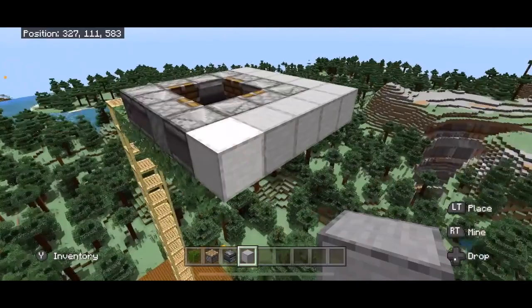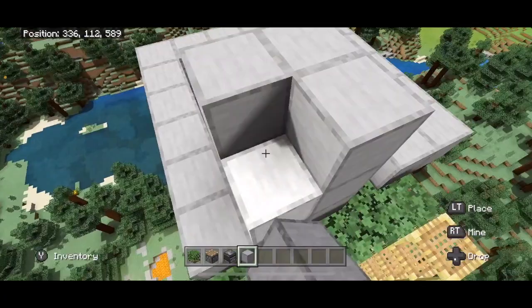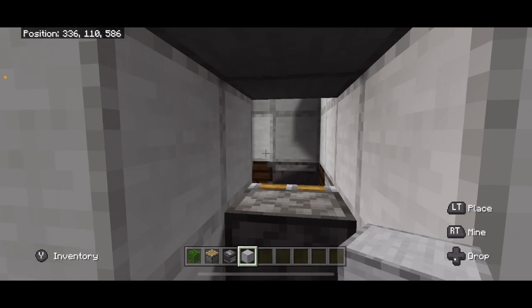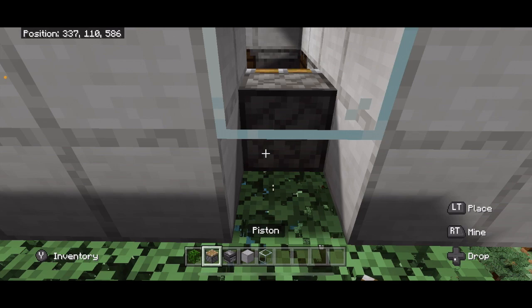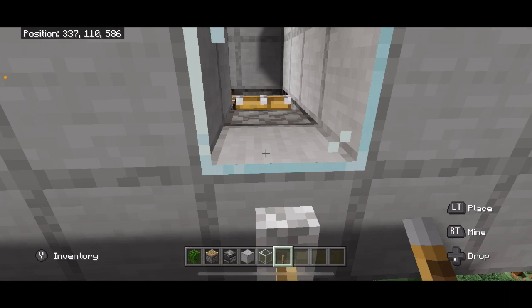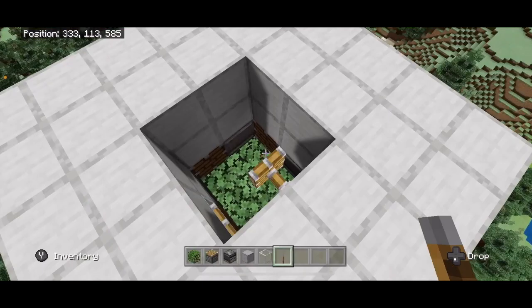Close that in and leave a little area. I usually put two glass blocks. Place a block here, then a lever — this turns the piston on once, and if you turn it again it starts the trident killer. Come back up here and turn it off, then take your trident, aim it at a piston, and shoot.